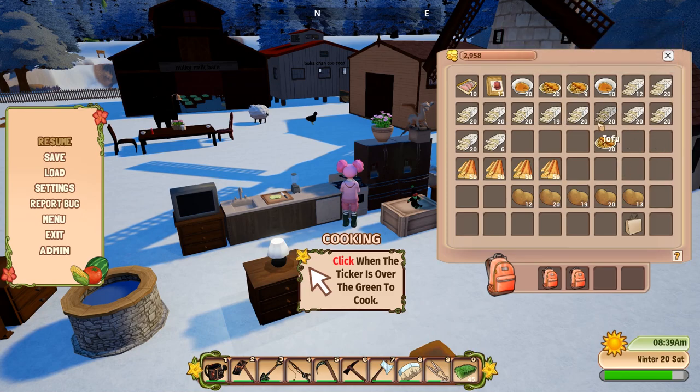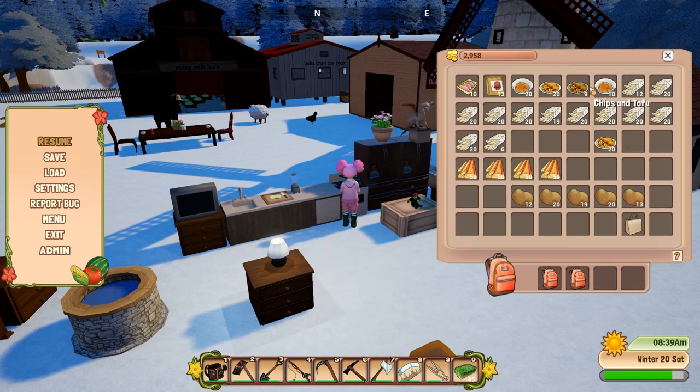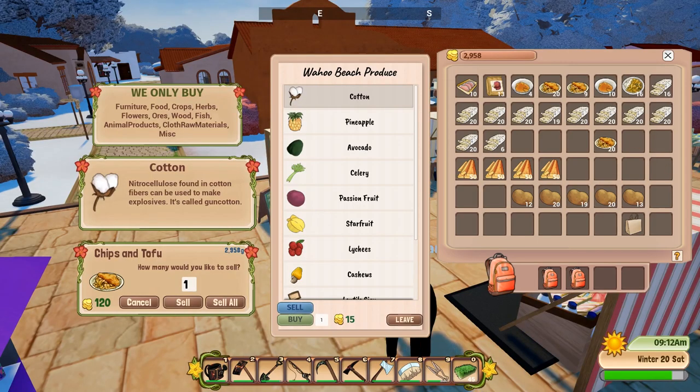With my extra tofu I can also make tofu curry. Now here's the great part - I'm going to sell all the dishes I just made. I have 49 chips and tofu so I'm going to sell all. We already have $5,000! Then I have 16 curry tofu - sell all. $11,000! I'm so happy and I still have so much potato and tofu left, so I'm going to buy more cooking oil and just make a lot, lot more.